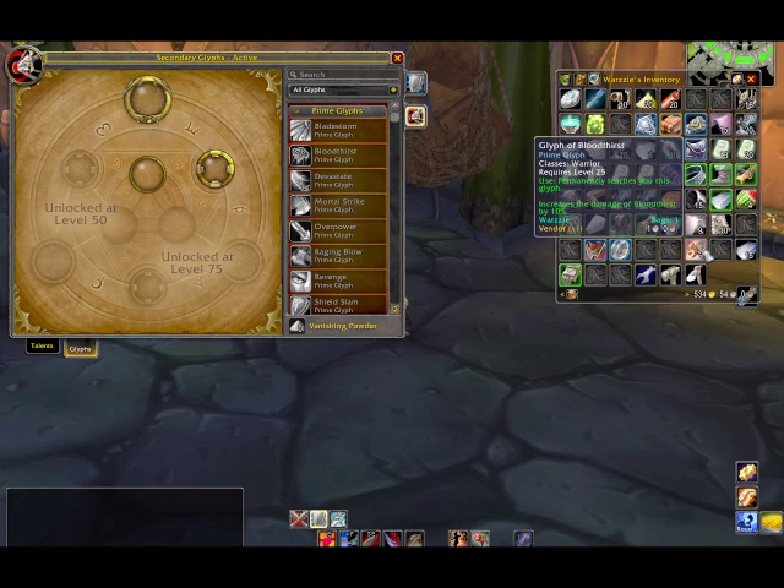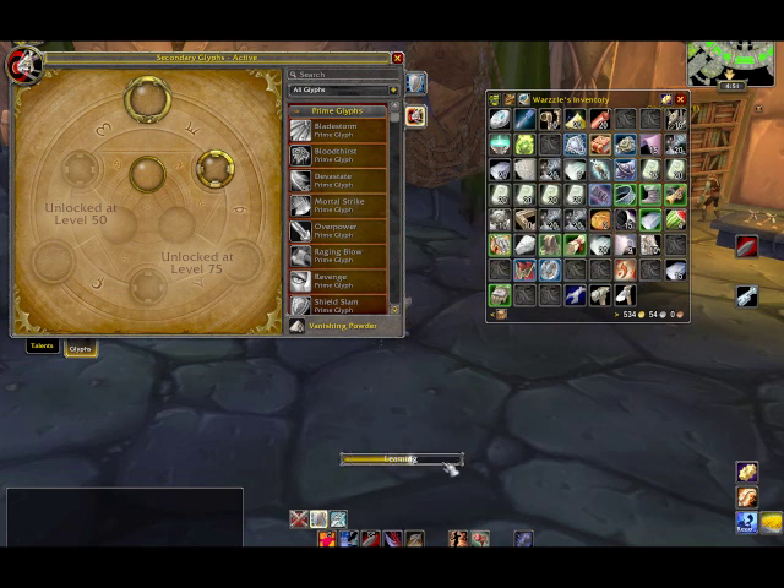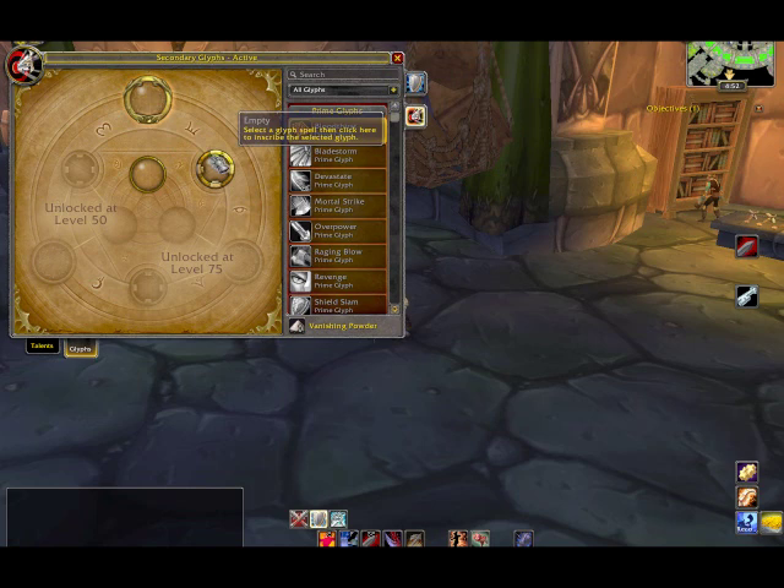Here you'll see the Glyph of Bloodthirst — this I purchased right before. This is a Prime Glyph; it increases the damage of Bloodthirst by 10%, which is a direct influence on damage done. After you have purchased it or made it, you just right-click it, it'll go through a short cast time, and you'll see it lights up. Once you have learned it, you will never have to relearn it — you'll have it in your Glyph list forever. I'll left-click on it and can only put it into the Prime slot because it's a Prime Glyph. Click on the Prime slot, short cast time, and it's there. Now when I use Bloodthirst, it gets 10% more damage.